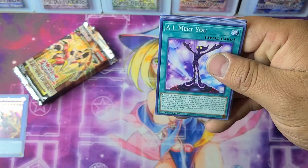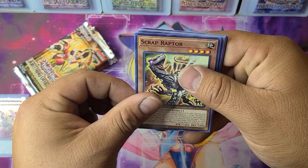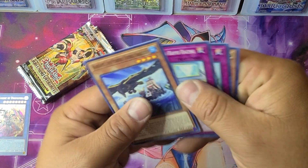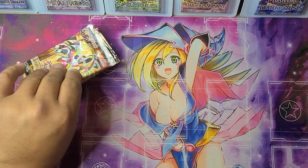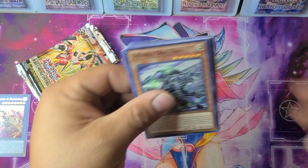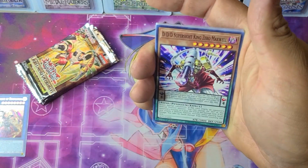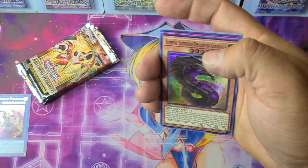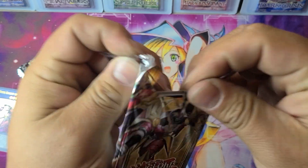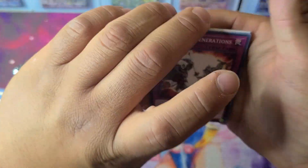Pack four: Zexal Alliance, AI Meet You, Expendable Special Show, Scrap Raptor, and Thrawn Disciplined Angel. Pack five has S-Force Dogtag, Starry Night Seal, Maxwell. It's sad that everything we need out of here is high rarity.